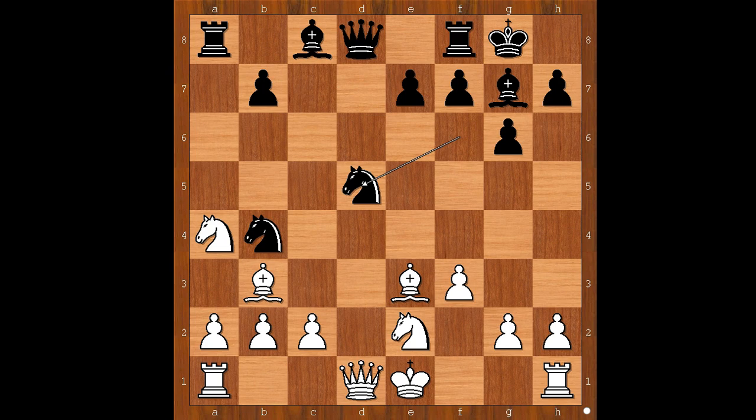a4, knight takes on a4 was played. Knight from f takes on d5, attacking the bishop on e3. Bishop to d4. Sometimes white plays bishop to d2 and bishop to f2. In both cases, the most popular answer by black is bishop to f5.